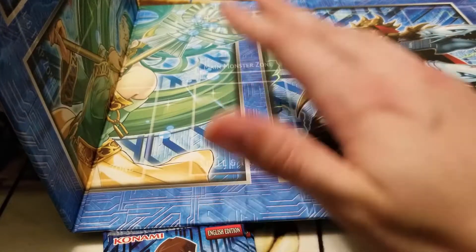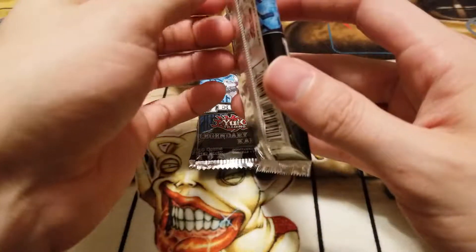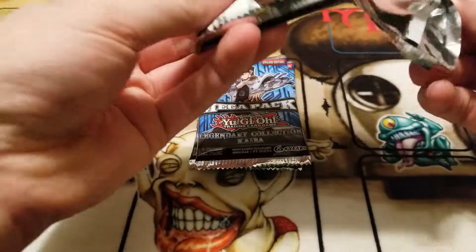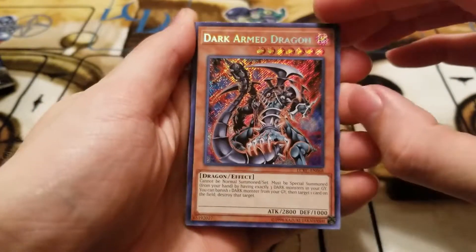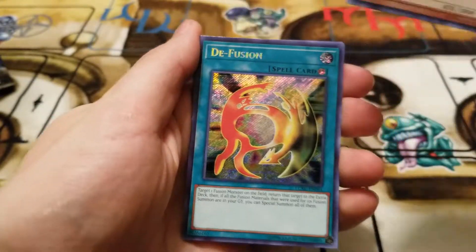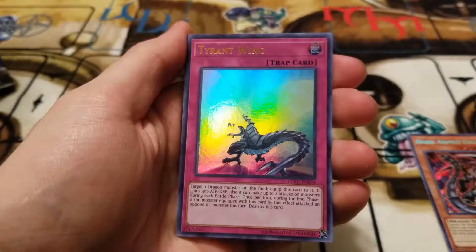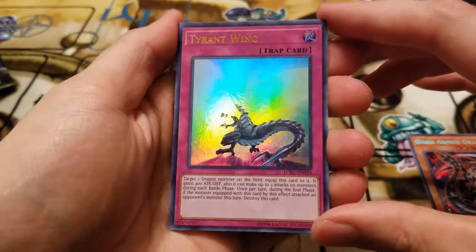And then we have Dragon Revival Rhapsody — super cool card with the nice little triple Blue-Eyes heads and the ocean water background, with King of D in the middle. Super good card. And then we have Loop of Destruction, which is basically Konami's way of saying yeah, you can kind of have a Ring of Destruction, but not at three. And then we have the three packs here — one, two, and three packs.